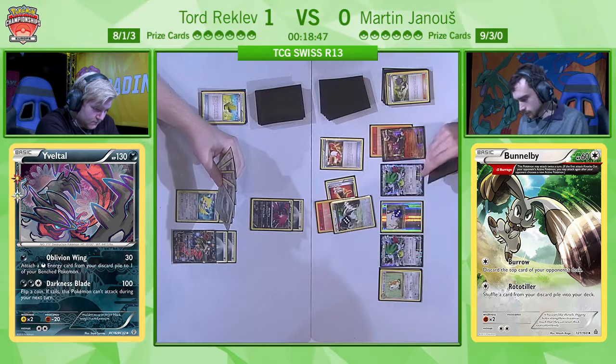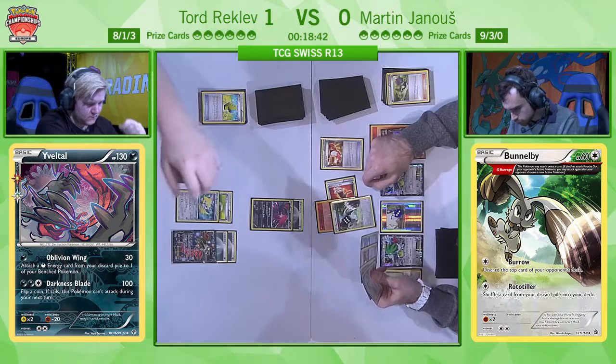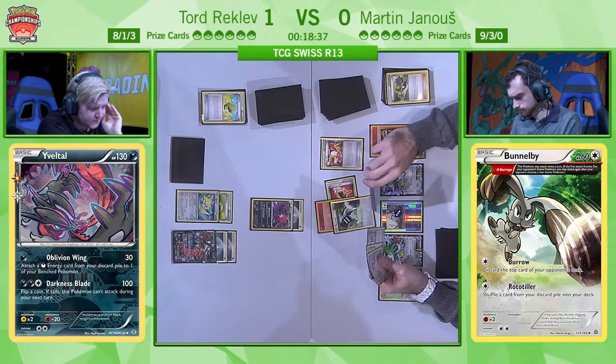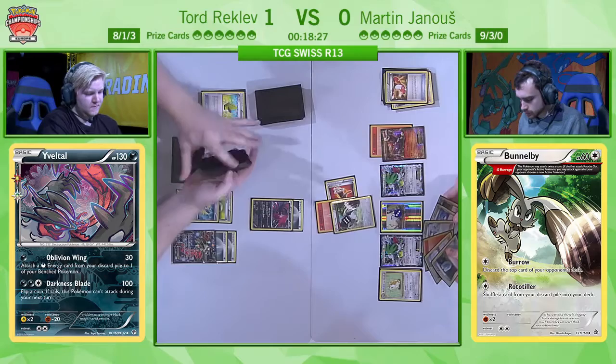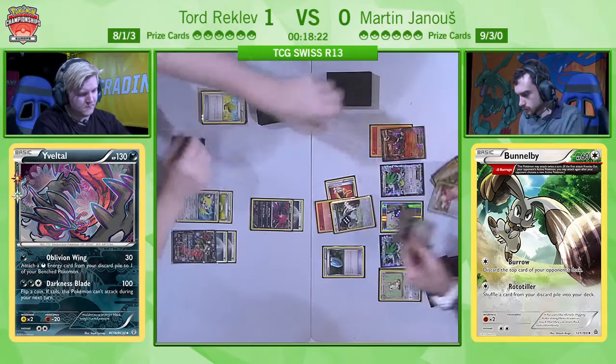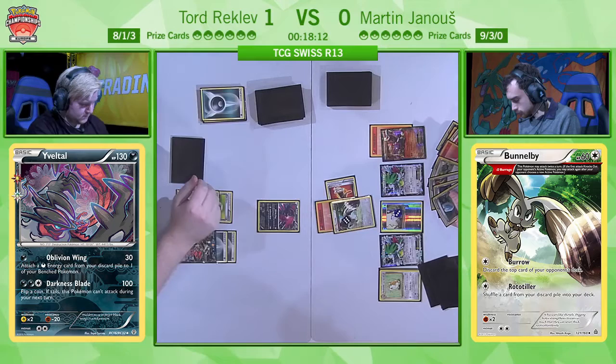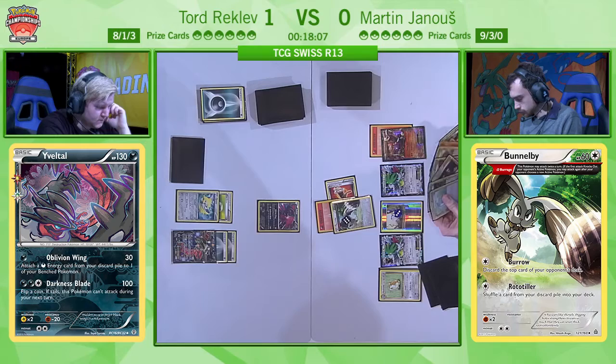He's mulling over what's in there — he could potentially go for an N or a Super Rod to recycle energies or even the Bunnelby that started getting damaged. He has a stacked hand full of VS Seekers, so Martin's going to have a few turns to sit on this hand where he can simply VS Seeker away, using things like Team Flare Grunt, and there was also a Delinquent in his hand. Martin is going to be sitting on this until he exhausts all the resources in his hand, and then he's going to play N once he's finished doing all those things.